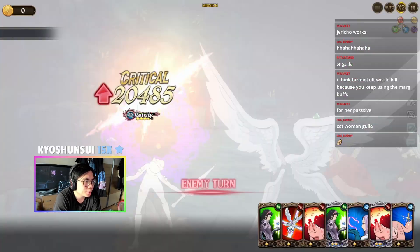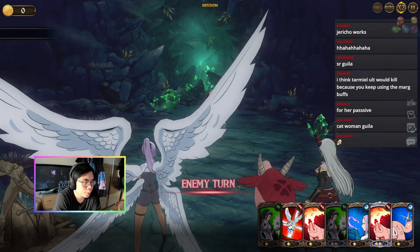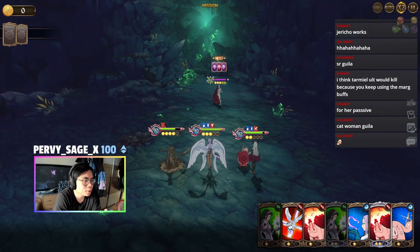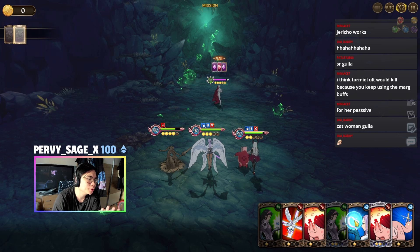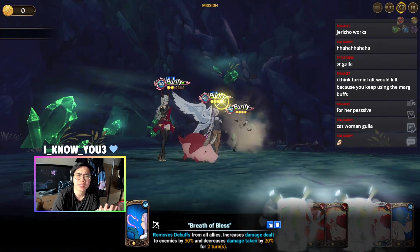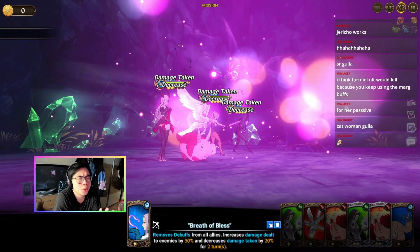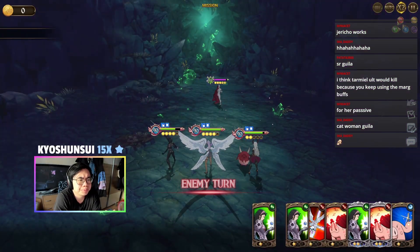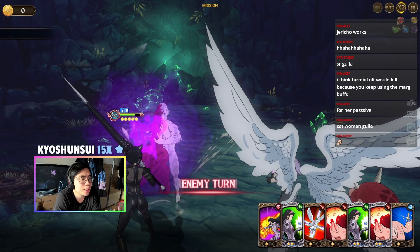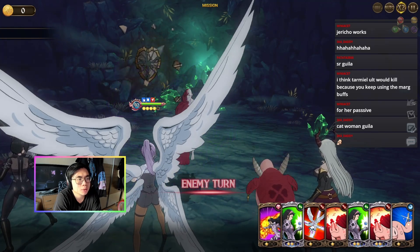One debuff — it petrifies, that is good! So we have five debuffs. If we cleanse now we're definitely going to cleanse with her. I'd just skip because we have all the cleanse cards we need in hand. All we need right now is working on ults and getting the cleanse mission done. This is six... this is seven... this is eight — we need one more debuff and we're done.